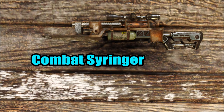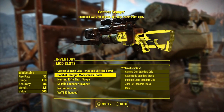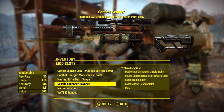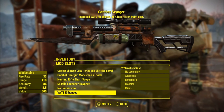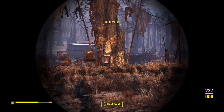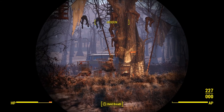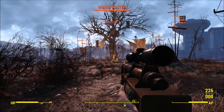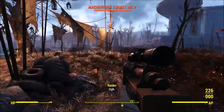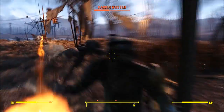This weapon is the combat syringer. The combat syringer was my attempt to turn the syringer into a combat style rifle rather than a hunting style or pipe style rifle. This time I decided to add a bayonet to the gun as well as using the shotgun stock and the shotgun barrel. This weapon does not work in third person and does not work in VATS, but the addition of a bayonet means the gun has extra melee capability, allowing you to use it in close combat. Functionality wise, it is still a syringer rifle, just with a different appearance.